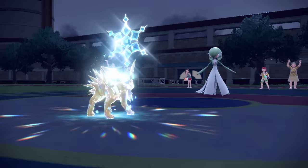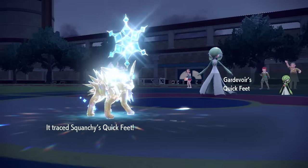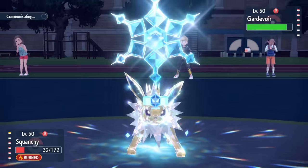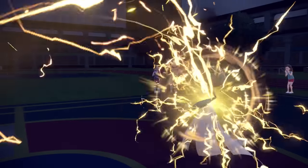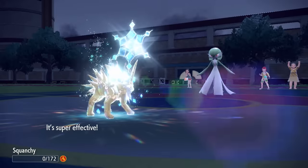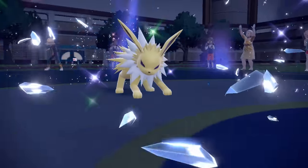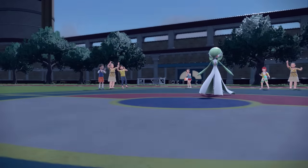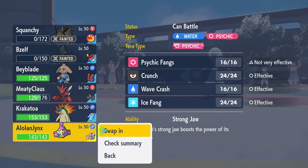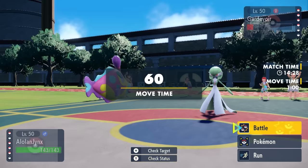Even going to be faster than this Choice Scarf Gardevoir. They bring it in and it traces my Quick Feet, which is fine — it's not going to be able to take advantage of that. Even with Choice Scarf, I can still outspeed because these feet are running quick as hell. I go for a plus one Thunderbolt, but sadly Gardevoir has way too much special defense — base 115. That sadly gives it just enough bulk to live a Thunderbolt. I was trying to get to plus two for extra satisfaction, but we did at least get enough chip to cripple the squad.